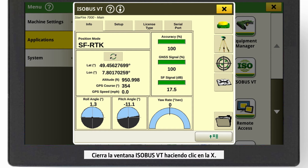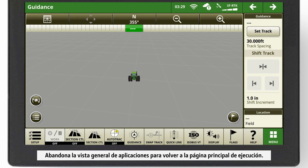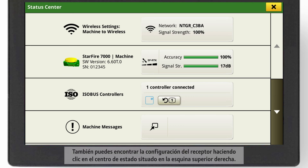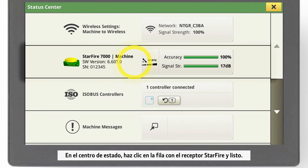Close the ISOBUS VT window by clicking on the X. Leave the Applications overview to get back to your main run page. You can also find your receiver settings by clicking on the Status Center in the top right-hand corner. In the Status Center, click on the row with the Starfire receiver and you're there.